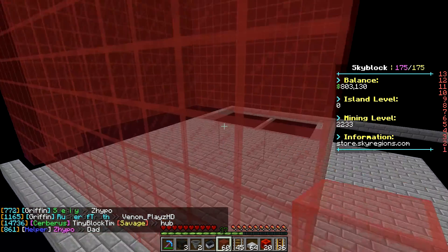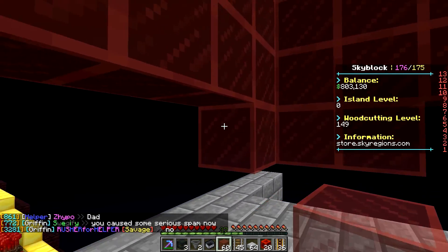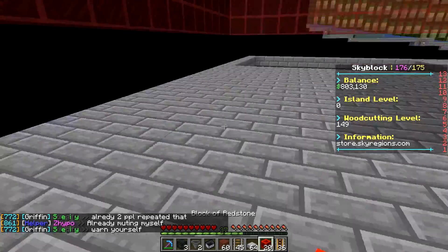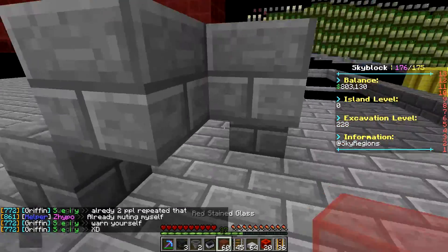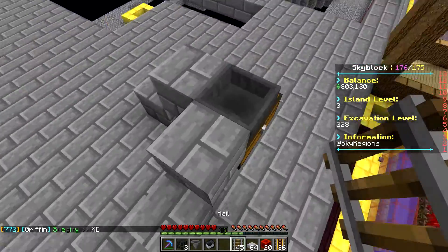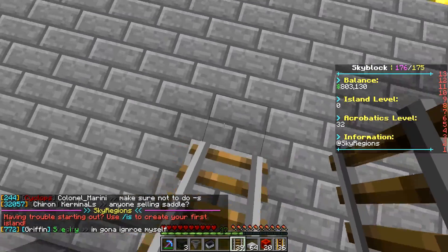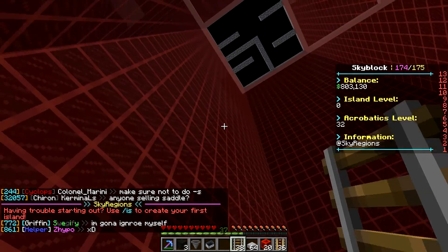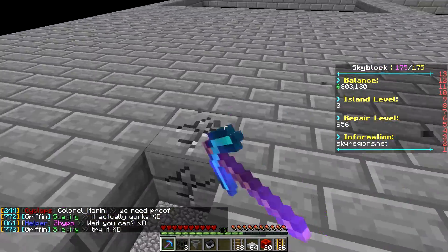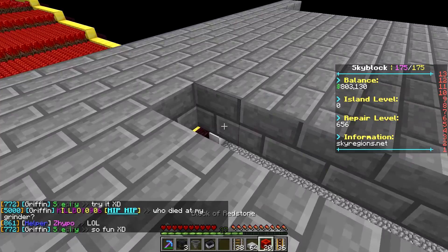I just finished putting in the red stained glass for the walls. I didn't put in the last little row just because I need to be able to get in here easily to place down tracks, so I'll leave this open for now. I'm going to put these chests here with a hopper on top and lay down the backbone of the track using powered rails right around the halfway point.